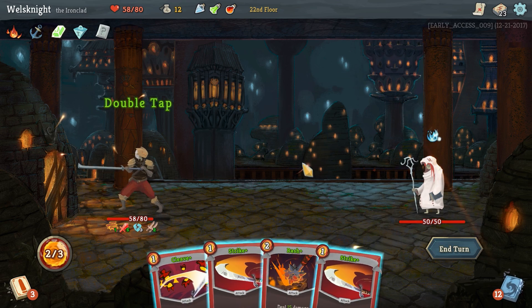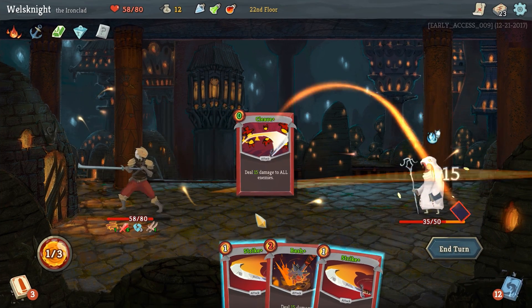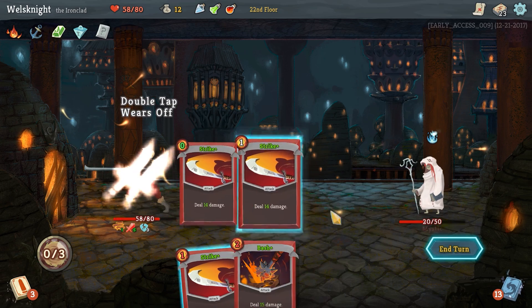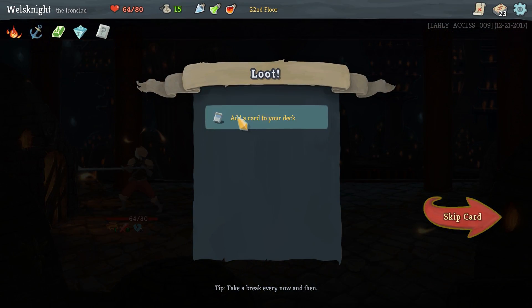You go double tap, you go cleave — that'll hit him twice — and then you go strike and finish him off. Double tap doing good work, basically allowing us to attack four times.